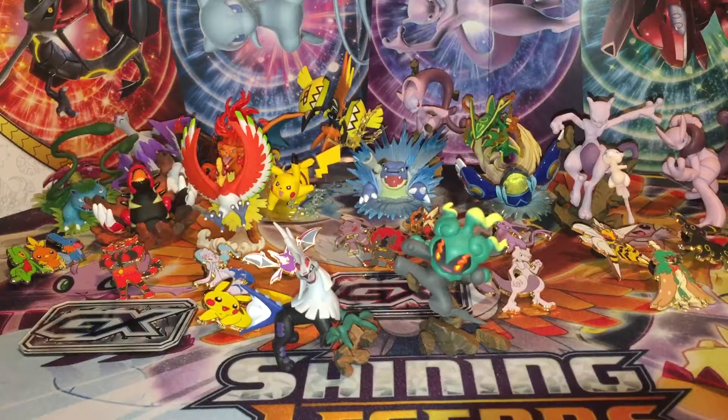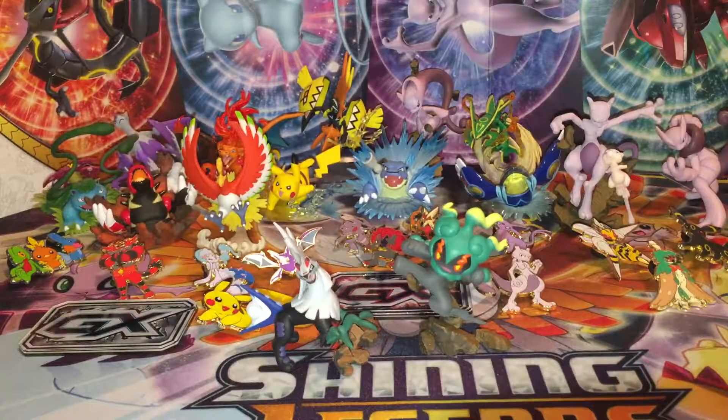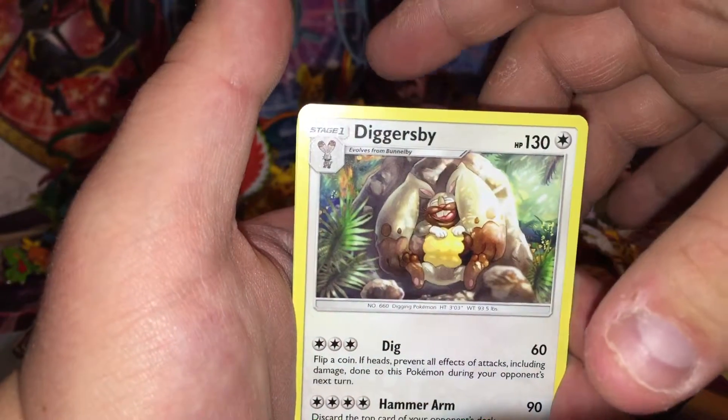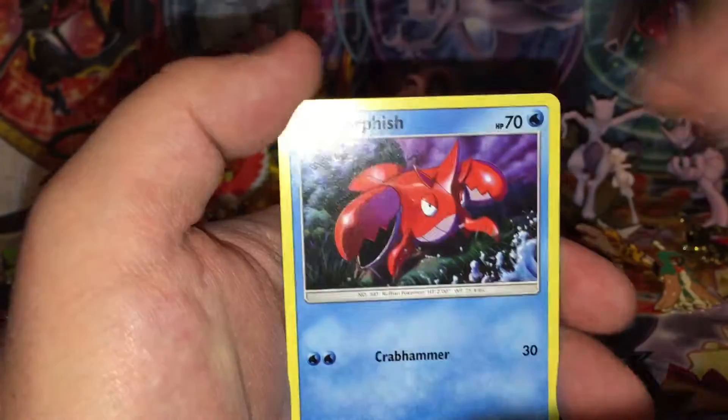Now we are on to Crimson Invasion — Crimson Invasion. Let's see if I can get it open, because lord knows I have trouble with that. Let's see if we can get something good, let's see if our luck hasn't run out. Oh, that's a nice little card — Counter Energy! Pellosand, Wishiwashi, Diggersby.